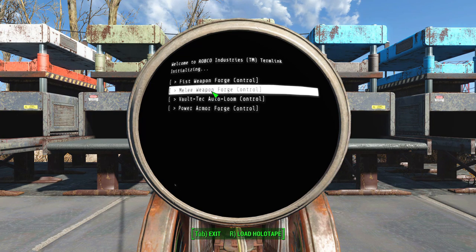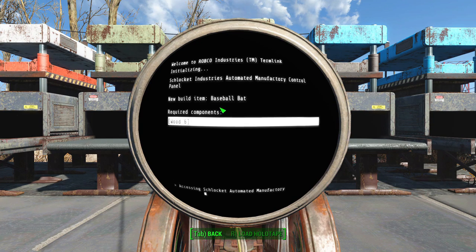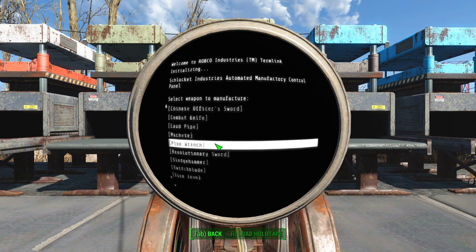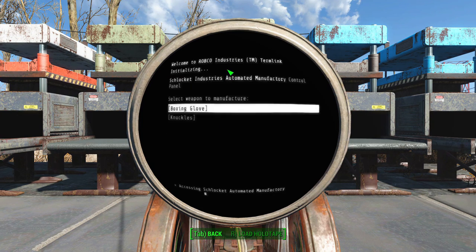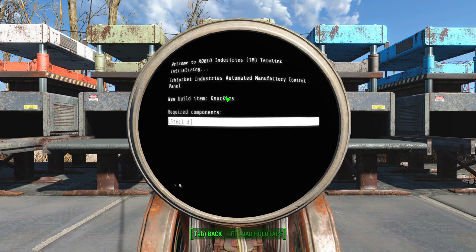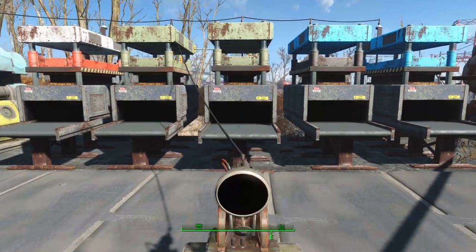Next, we have the melee weapon forge. This was something I was wondering — why in the hell is this not in this DLC? It doesn't make any sense that we can't make melee weapons, but now we can thanks to this mod. You can create all kinds of stuff; I'm just going to set it to the baseball bat. There are tons of options, and I believe options unlock as you level up. We also have the fist weapon forge — if you want to create specific fist weapons and not melee weapons, you can do that. We're going to set this to knuckles.